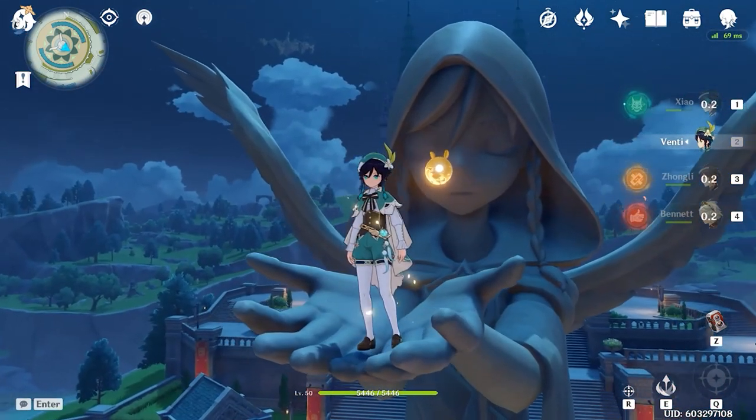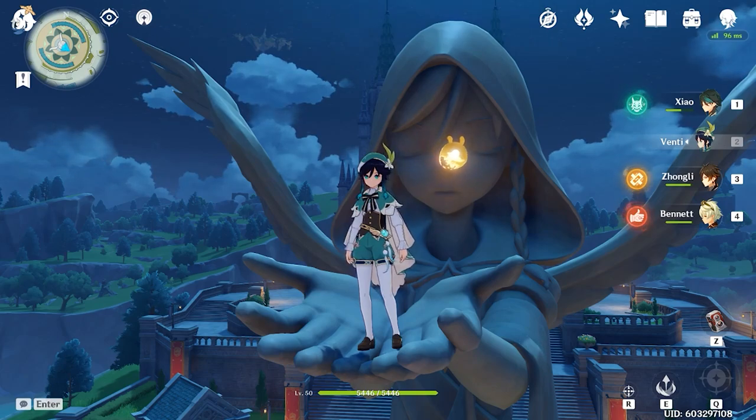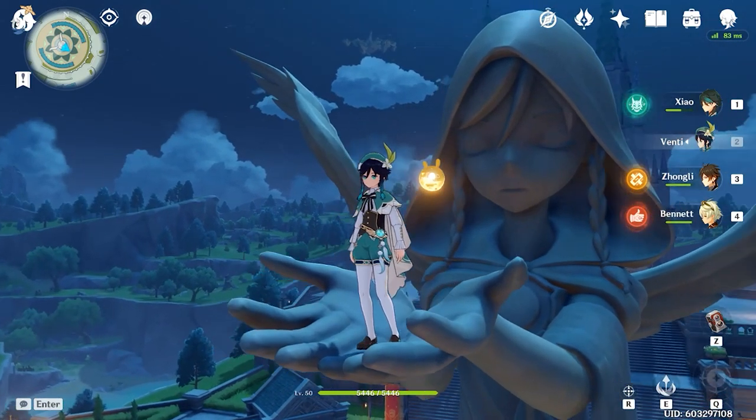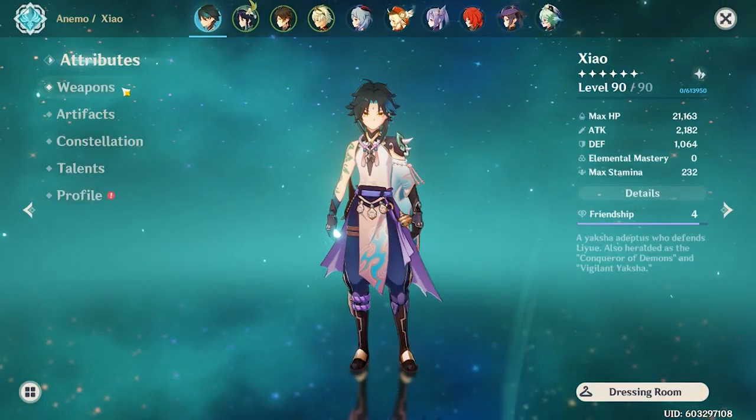This team is basically all about boosting Xiao. Venti is really, really good for giving lots of energy, and Xiao is at his best when he has his super active. The fact that Venti can just pump it up and give him his burst constantly is very nice. Let's actually break down the team first.